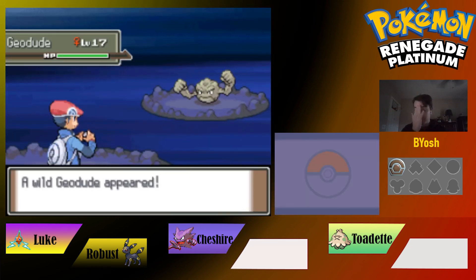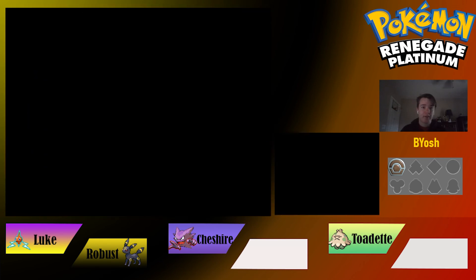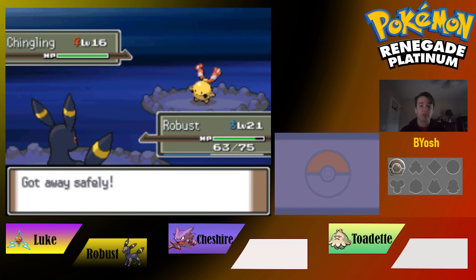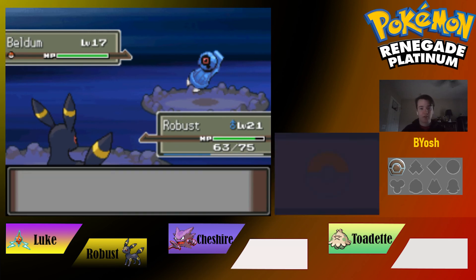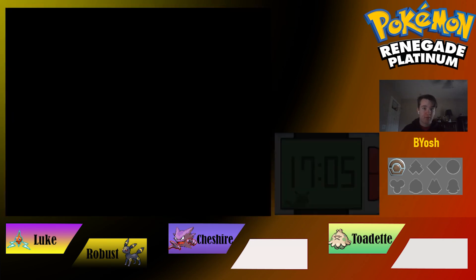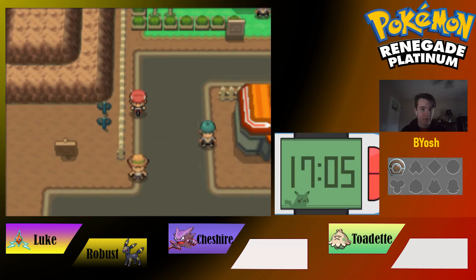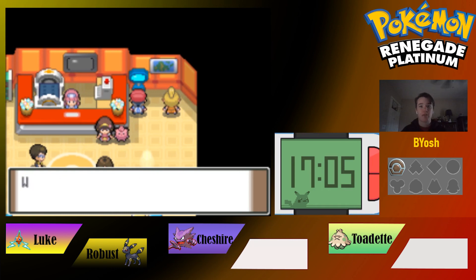Navigating back without running into wild encounters. Still sad about losing Solid to a wild encounter earlier — could have had a powerful Metagross, but it died. And we're being tormented seeing Beldum still in this area. Heading back to Eterna City. We could have gotten Sliggoo there — that would have been a Dragon-type late game, which would have been great.